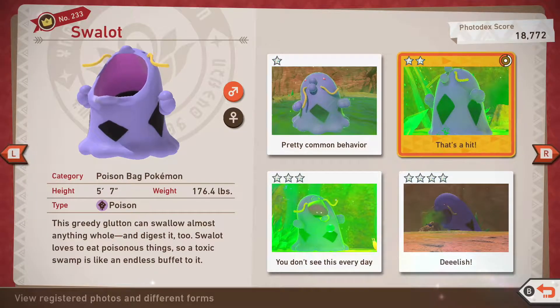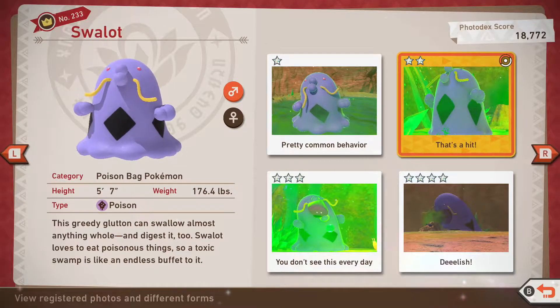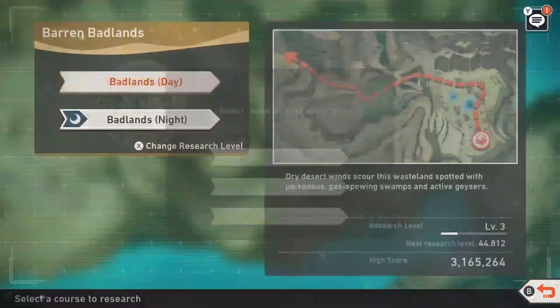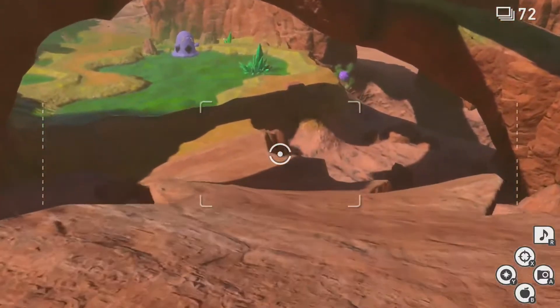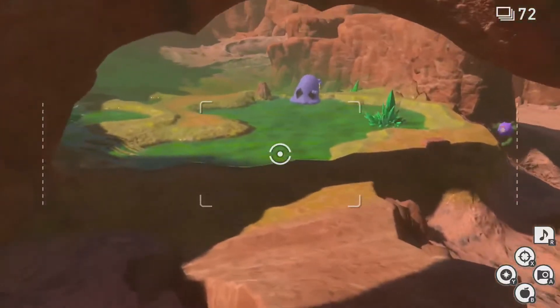Swallot can be found in the Badlands during the day and night on Veluca. We need to have it unlocked at level 2 for the Badlands during the day, and on level 1 at night. For 1 star, go to the Badlands during the day on level 1 and breeze through until you reach the Poison Marsh.